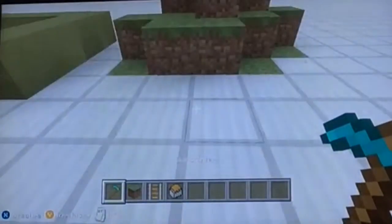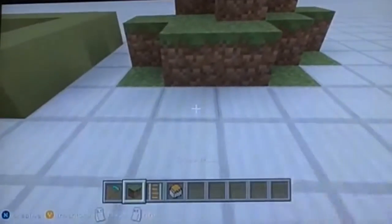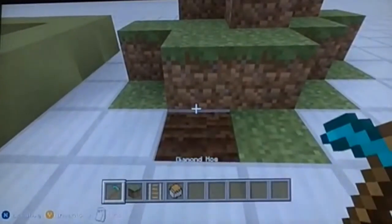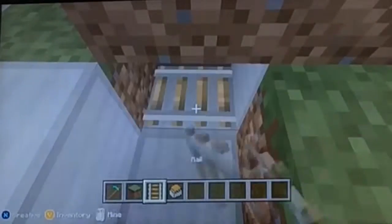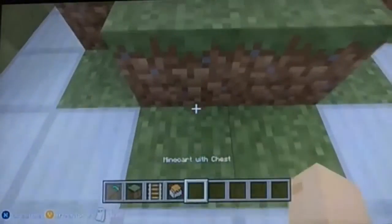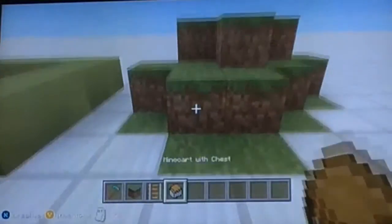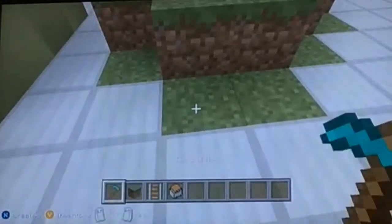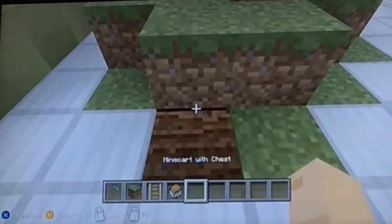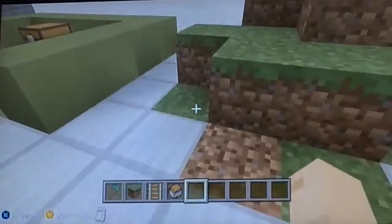For this part, all you're going to need is a hoe of any type, a rail, and a minecart with a chest. All you have to do is dig up some normal grass — break the block so you have two blocks — and it has to be made out of grass to hoe. Place your rail and then your minecart with chest. You can't open it by just clicking into the air, but the way you can open it is: hoe the bottom part, and if you put your cursor into the dark hoeed spot, right-click and you can open your chest.